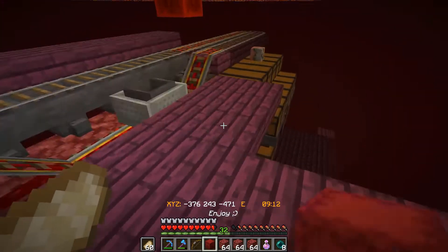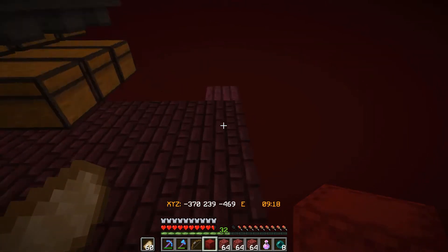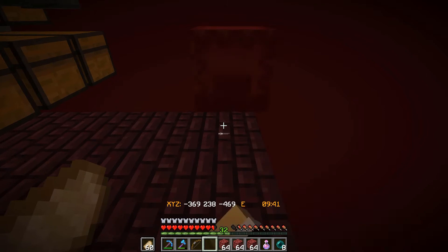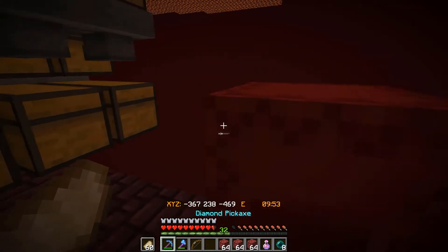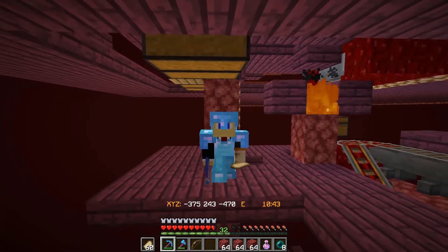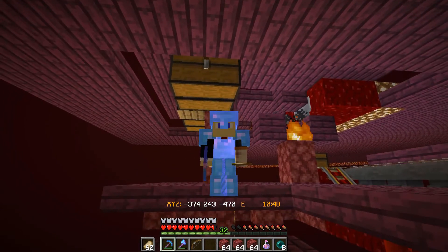I've got this shulker box that I got from Pyro — a very nice gift. He actually gave me a bunch of redstone, so combining that with some of my own, I've managed to acquire just over a stack of redstone blocks, which is really great. Along with all of this wood I've been gathering in between episodes, we should be able to build a great setup. But first, I've got a clip of me and Vapor breaking some bedrock in the nether roof to allow easier access to the gold farm.